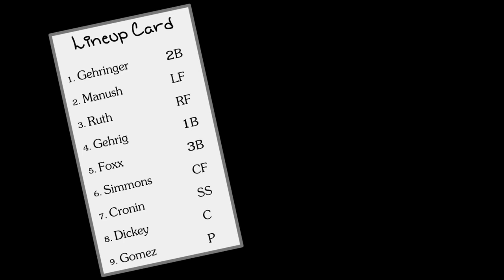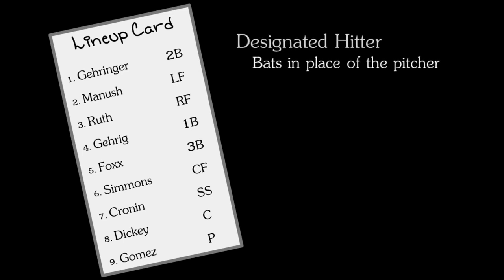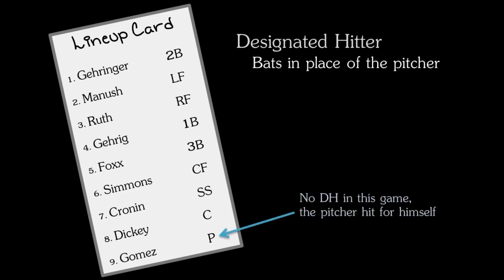Some leagues will have a special position called the designated hitter, or the DH. This is a player who will bat instead of the pitcher but will not play in the field. As the level of play becomes more difficult, pitchers become very specialized and generally turn out to be very poor hitters, so the designated hitter was created so that they would not have to bat. Some people like the DH, other people hate it, but within each individual game either both teams will use it or neither one will, so things are even.